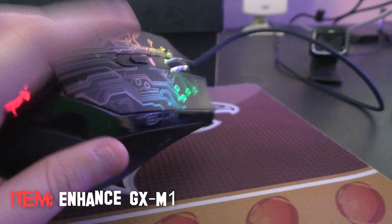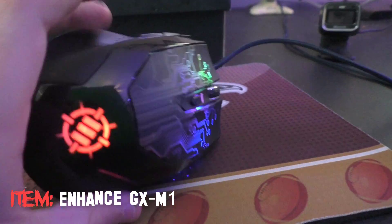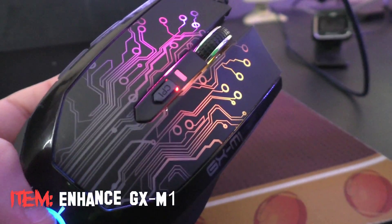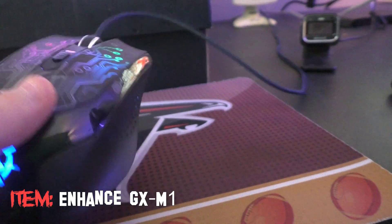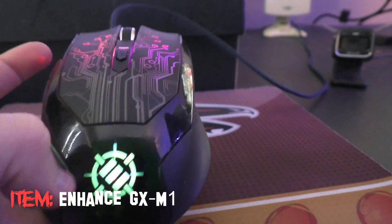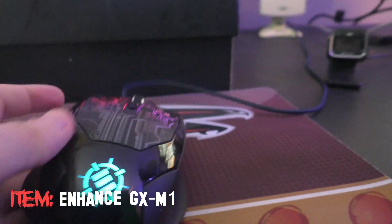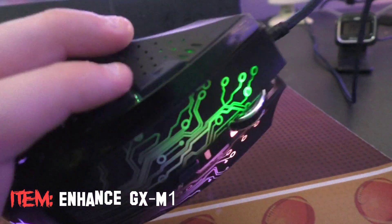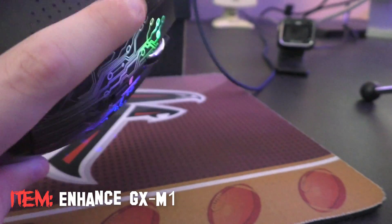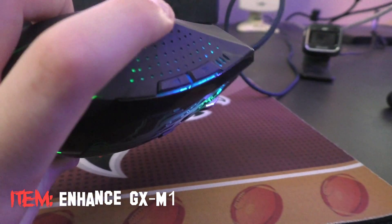Next we've got my mouse — it's called the Enhanced GXM1. It is a wired mouse but it glows, so when you're using your computer at night it actually helps a lot. It's a really good gaming mouse — it performs really well if you're a PC gamer. It also has two buttons on the side. When I used to play Minecraft, I used those two buttons to quickly place and mine blocks. Kind of a cheat, but I'm not playing Minecraft anymore, so who cares.